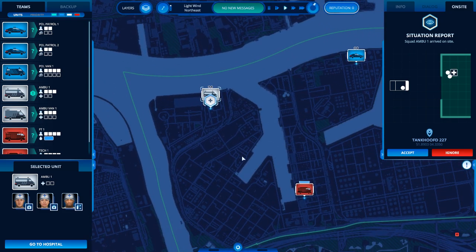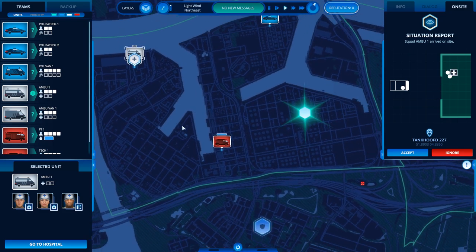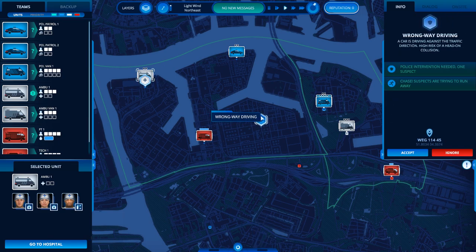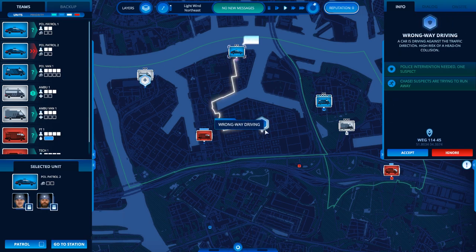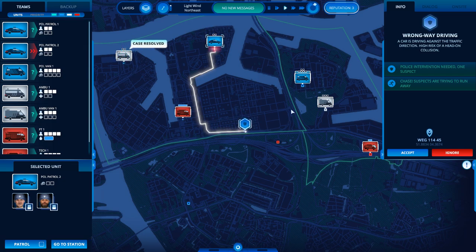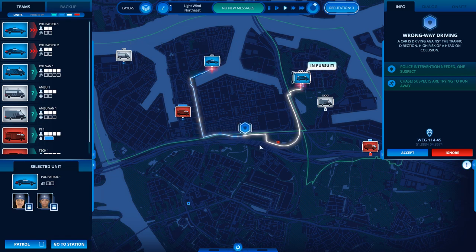This first shift is probably not going to be very problematic — it's probably not going to contain too much. Here, a wrong-way driver. This is not really a critical emergency, and if I had my hands full I would probably safely ignore it. But since I'm not really doing much of anything, I might as well tackle it and get a few more reputation points.